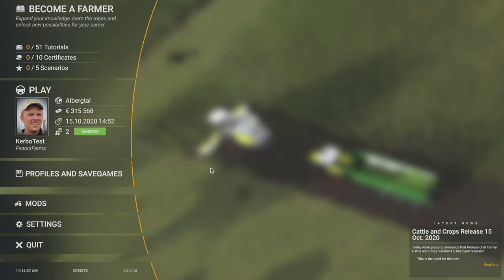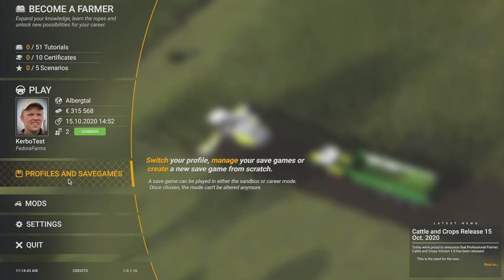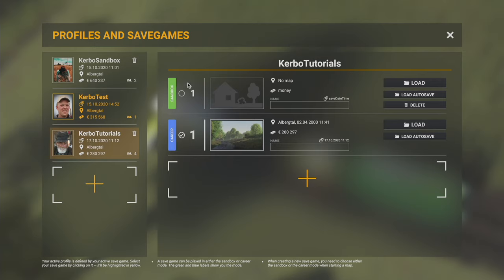So let's take a look at profiles and save games and how that ties in with tutorial certificates and scenarios. I have the active profile 'Kerbo Test.' If you want to change profiles, just click - don't click Load, that'll load into the game - just click somewhere on it and that will switch you.